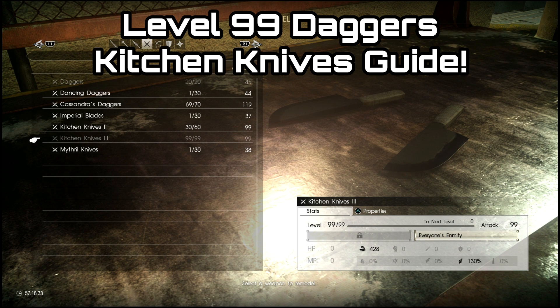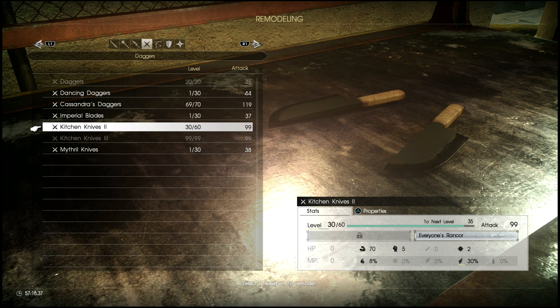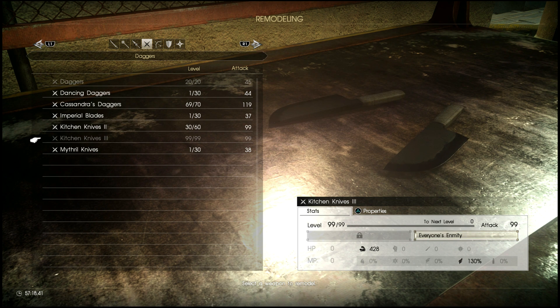G'day guys, Lemon Eating Cow here, and today I am back with another Final Fantasy XV Comrades Guide. This time I'm going to be showing you where to get a very powerful set of level 99 daggers, and quite iconic ones too — the Kitchen Knives.